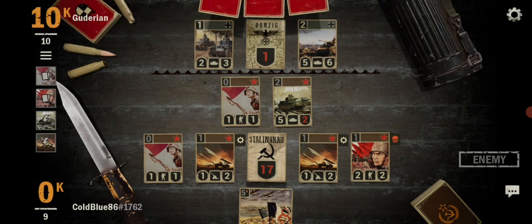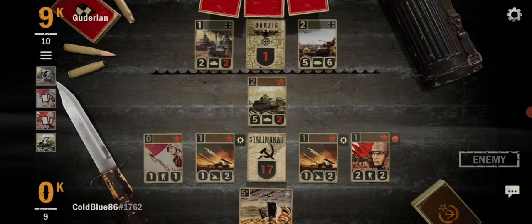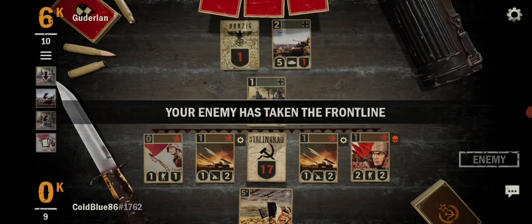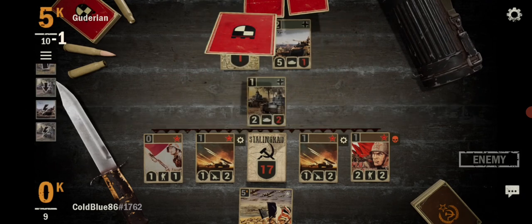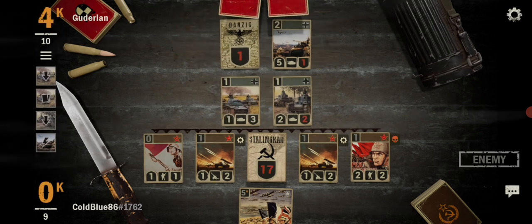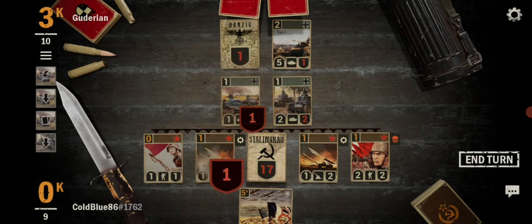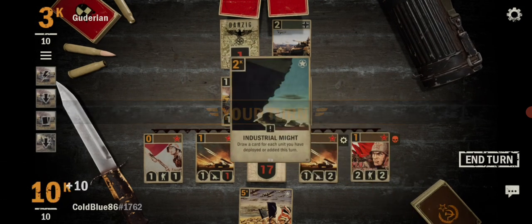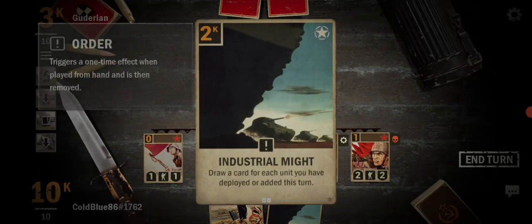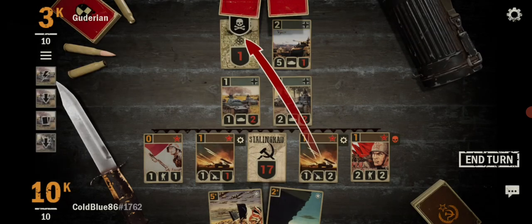They're already at 10K. I don't have to worry about anything because he already attacked — except for that one. He's after my Katusha, but I still have one left. Oh, I still have both of them. Oh yeah, he's screwed. What's this one? Just a dry card unit. Well, I don't have to do that because I just won.